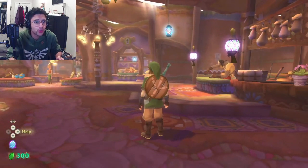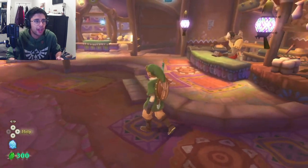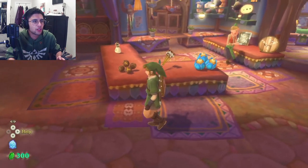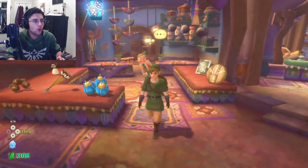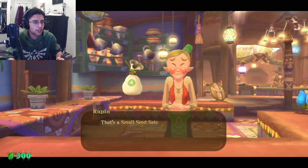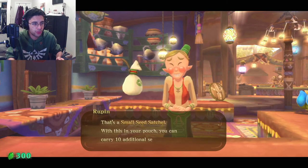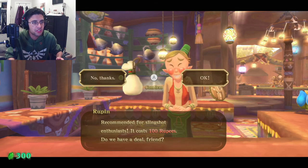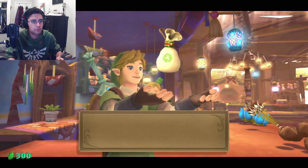We have 300 rupees, so I kind of want to see what we can buy here. We need a metal shield. Oh, is that a wallet? A seed satchel — we can carry more seeds. How much is it? 100 rupees? Yeah, let's do it. Why not? We have 300 rupees, may as well.